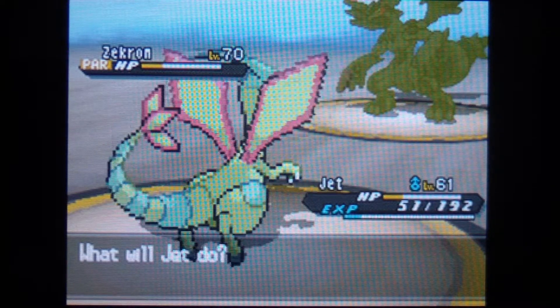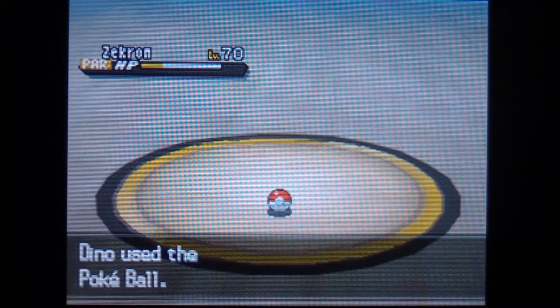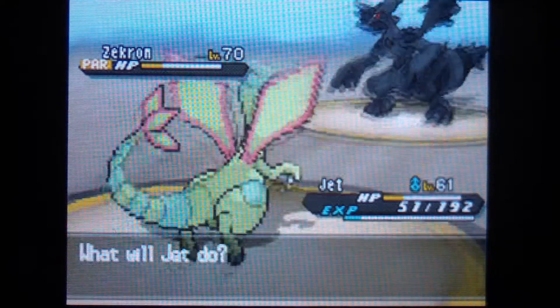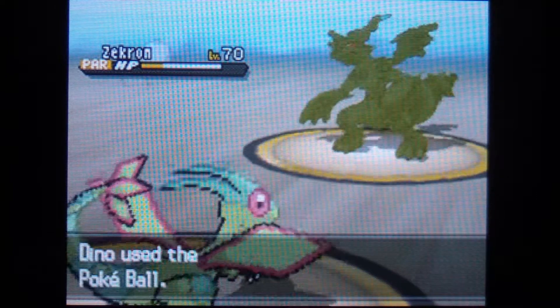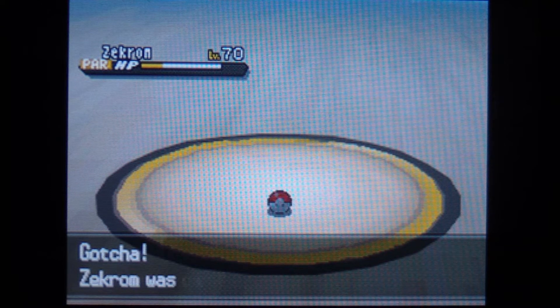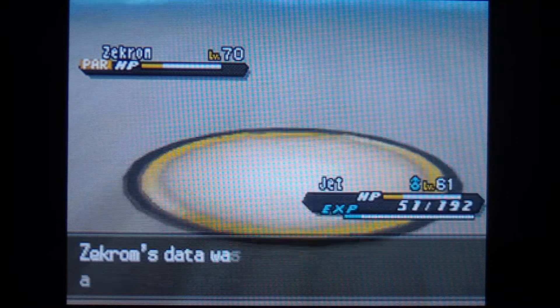I gotta see what to do here. I'm just gonna go with the Pokeball — Zekrom's pretty easy to catch, same thing as Reshiram. But he managed to break out. Isn't that just fantastic? Let's go with the Pokeball one more time. One... two... three... Yes! We caught ourselves Zekrom — with a Pokeball.